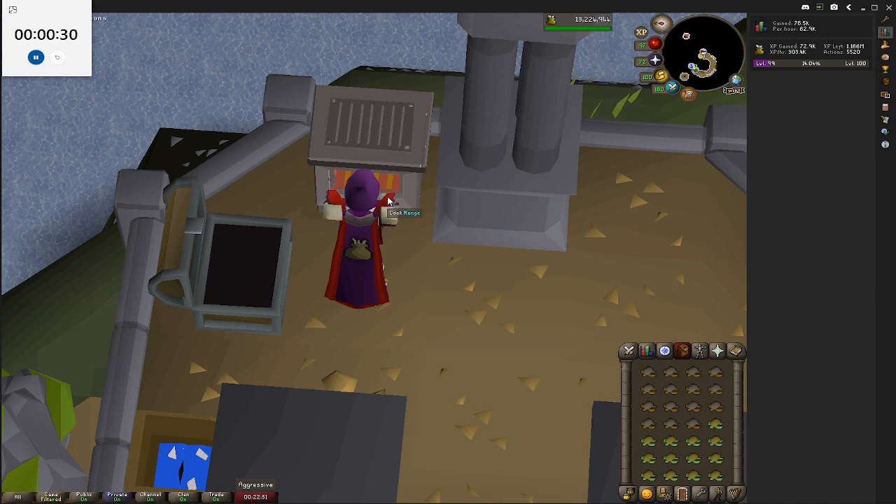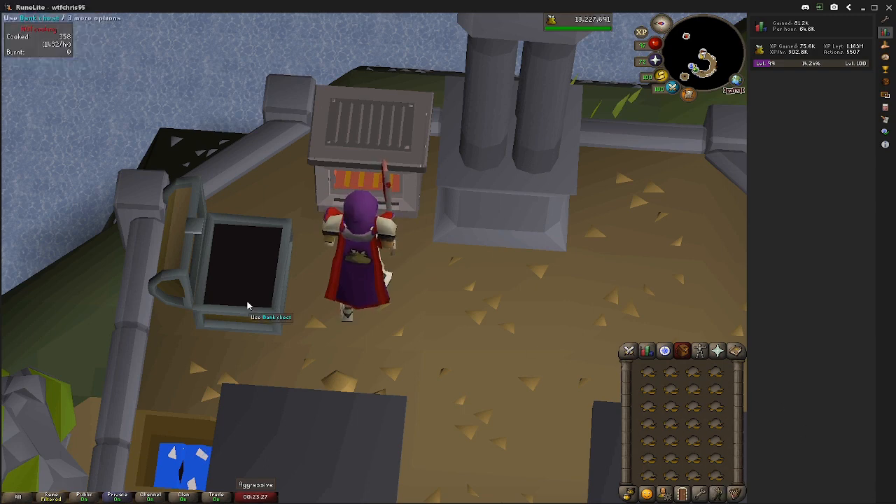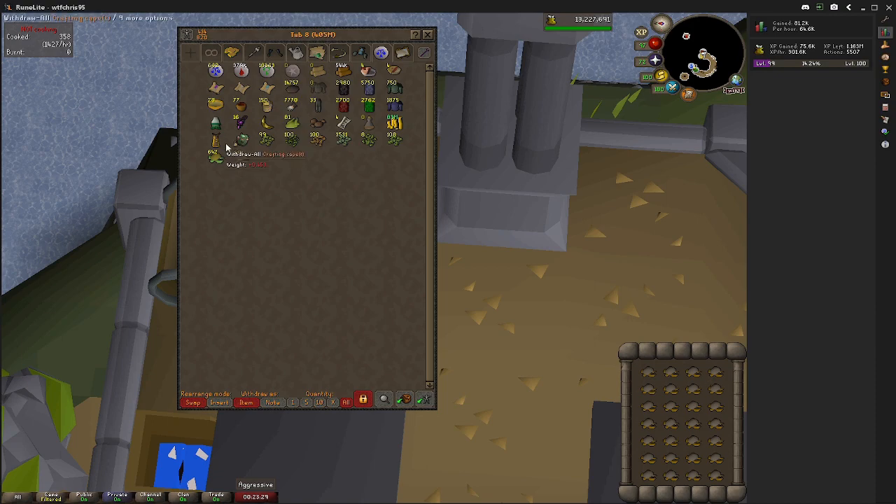With only 30 seconds left on the timer I thought I'd come back and say sea turtles give 303k XP per hour, which is quite good. I know it's past 99 so XP is irrelevant here, but you'd probably get around 250k XP if you were at the borderline level. If you wanted to go for 200 million XP, 303k XP an hour is where you're at.